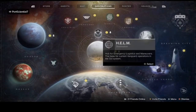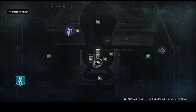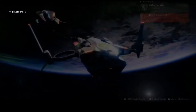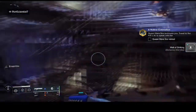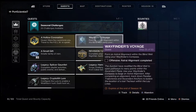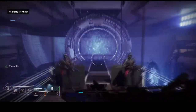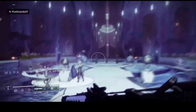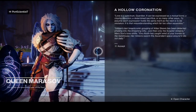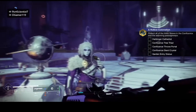First off, you want to head over to the Helm and you'll find the quest inside the Wayfinder's Compass at the Helm. Once you have picked up the quest, you will be directed to go to Mara Sov at her chambers, so head through the portals and go talk to her. Once you speak to her and click A to continue, you'll get the next quest step.